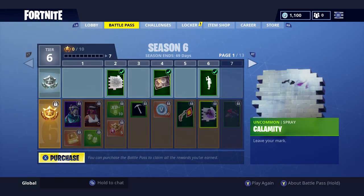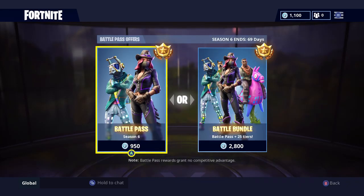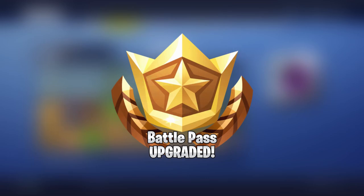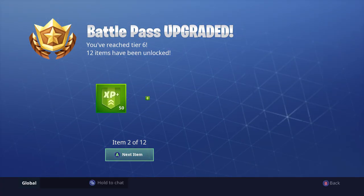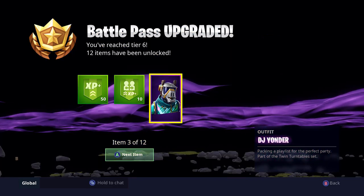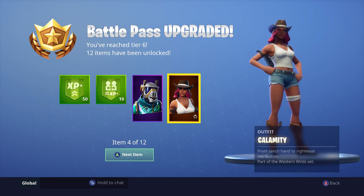All right, let's check everything out - the battle pass, here we go. All right, the very first skin - okay, it is DJ Yonder, we saw this in the very first teaser. That is an awesome skin, it looks pretty cool. And this is the cowgirl skin - there are different styles, I believe there's five. That's cool.